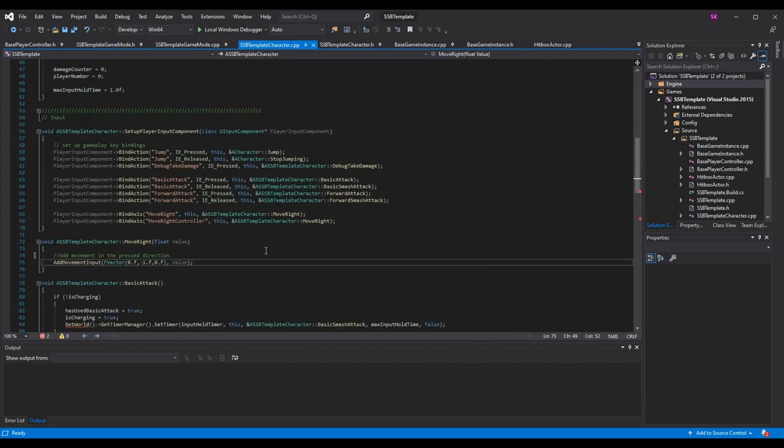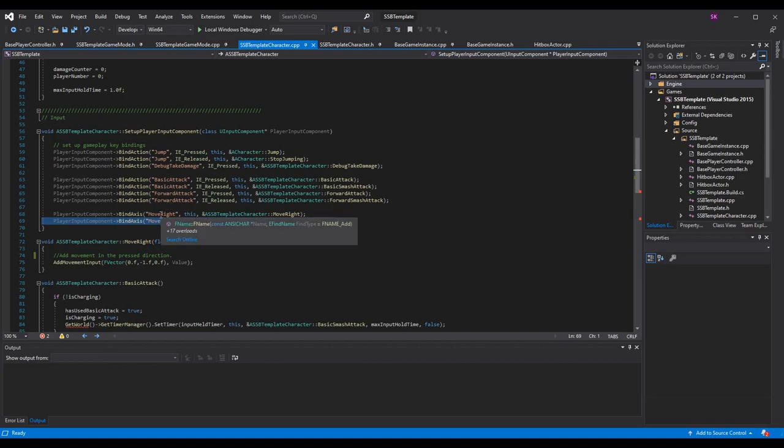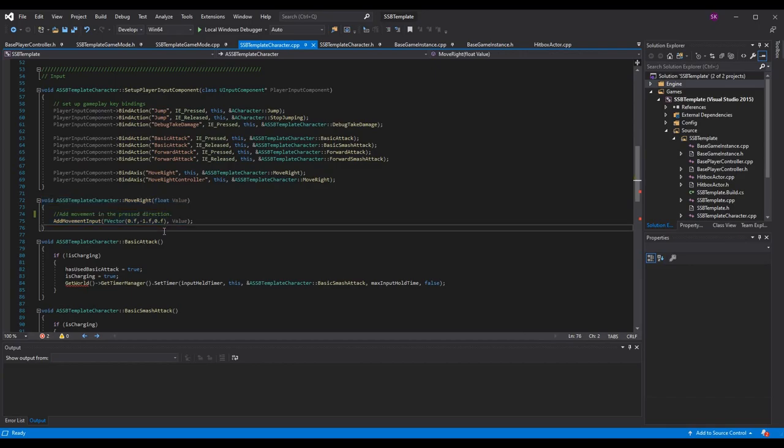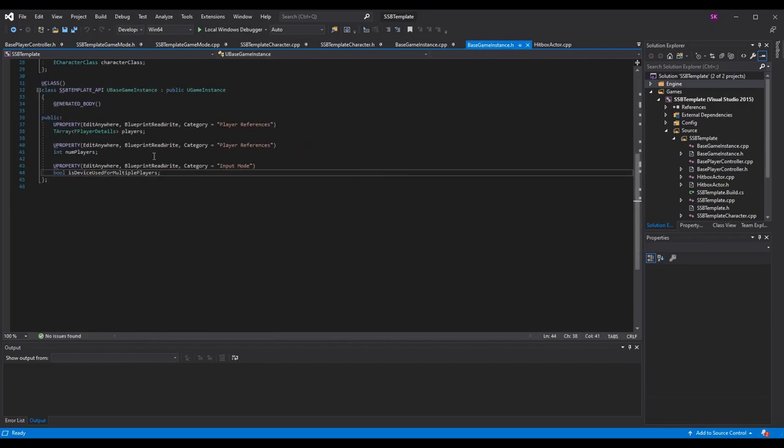The other code change is adding the Move Right Controller axis mapping, because we want to separate the keyboard axis mapping from the XInput gamepad axis mapping. It's literally the same as Move Right — it calls the same Move Right function which just adds movement in the pressed direction. Left on the joystick goes left, right on the joystick goes right. If you're Blueprint only, you can find the axis in Blueprint and make the boolean directly in a Blueprint Game Instance class.